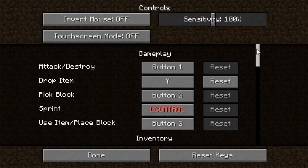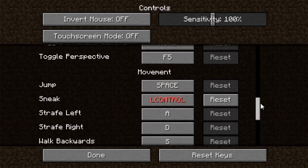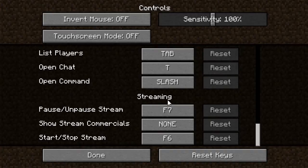If you head back out to options you can see at the very bottom they've put in a couple different things. These are the defaults: you can use F6 to start and stop the stream, F7 if you want to pause it, and if you have partnership and want to do commercials you can toggle that on and off too. But right now the only controls you have are basically start and stop.